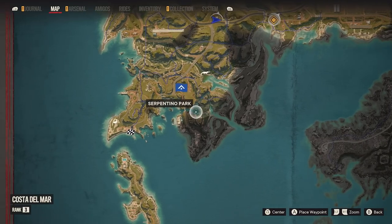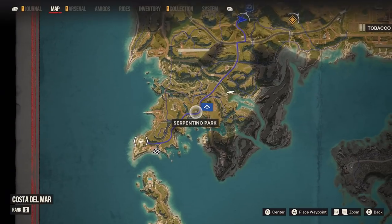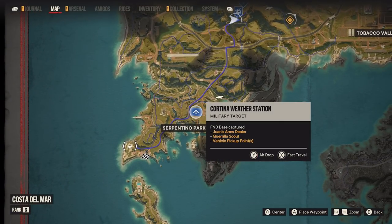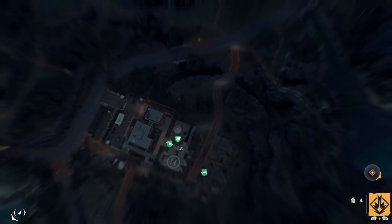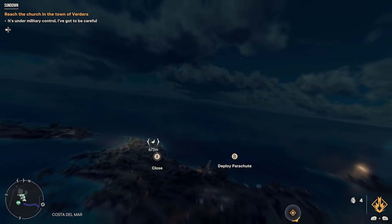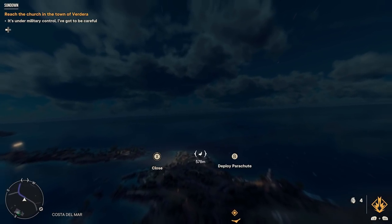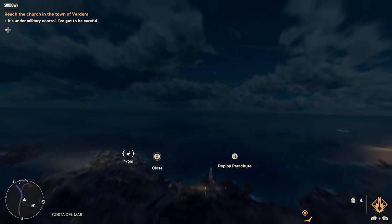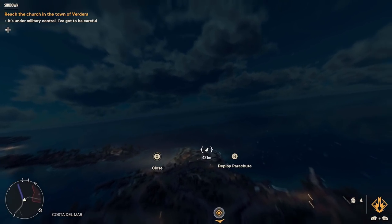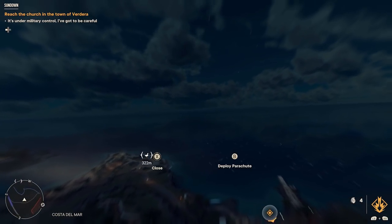The next tip is about fast traveling. There are decent fast travel points throughout the map — anything you capture from the enemy becomes a fast travel point. But sometimes they don't get you close enough to your destination. Once you unlock the wingsuit, which you can do pretty early on, you can drop in from the sky on fast travel points and then glide your way to your destination. I do this all the time; it saves a lot of travel time.